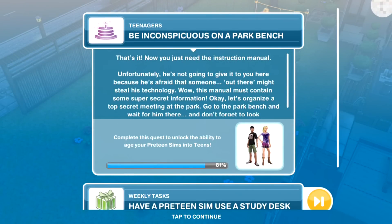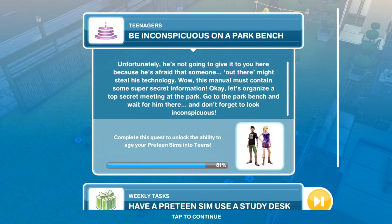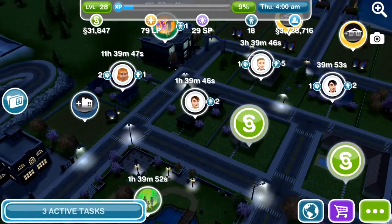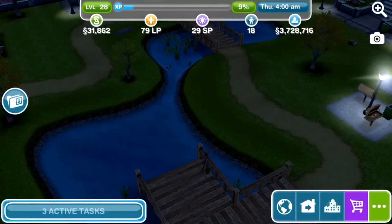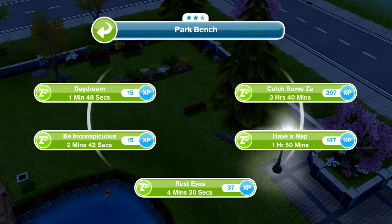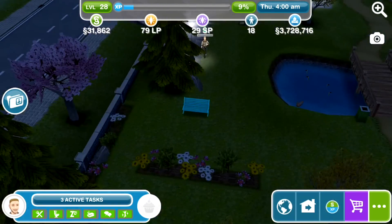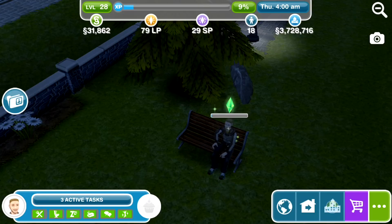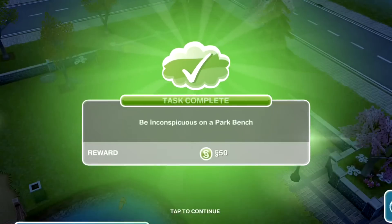Now you just need the instruction manual. Unfortunately he's not going to give it to you here because he's afraid someone might steal his technology. This manual must contain some super secret information. Let's organise a top secret meeting at the park — go to the park bench and wait for him there. Don't forget to look inconspicuous. Here we are at the park, and that only takes two minutes 42 — I thought it was going to be a really long thing. It looks kind of the same as just sitting normally on a bench. Completed.